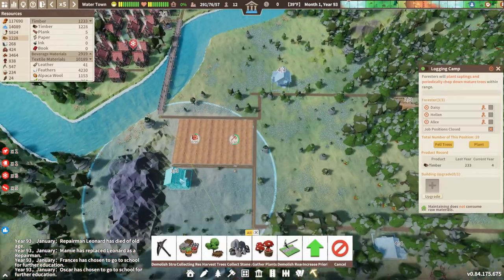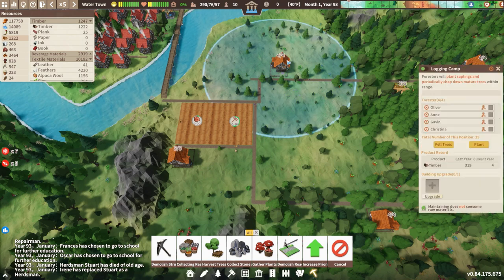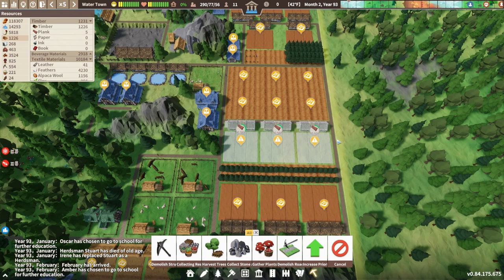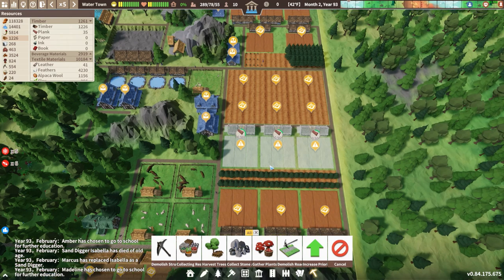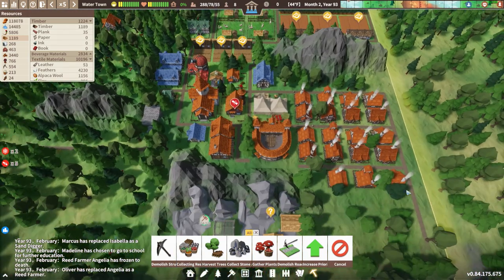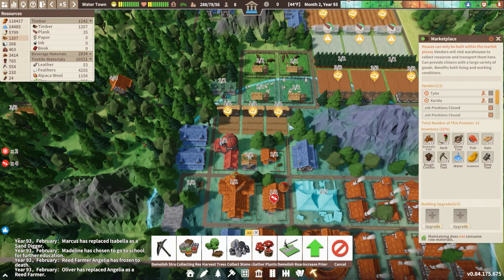Over here is a logging camp. I have put in a couple of forest farms adjacent to it. My intent is to get the forest farms up and running and then swap out the logging camp for more forest farms. We also have three plantations, with three more on the way. We got forest farms in betwixt the plantations to make up the space, and six more fields up here that we're going to swap out for plantations.